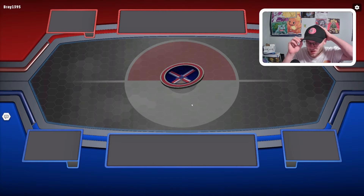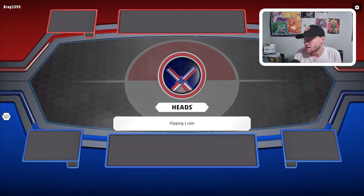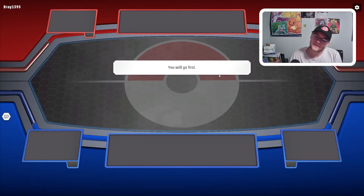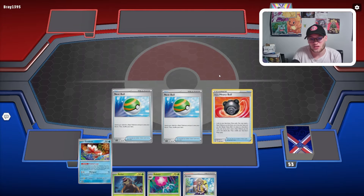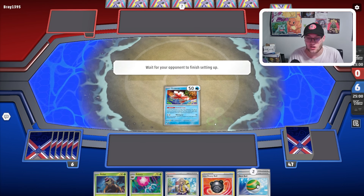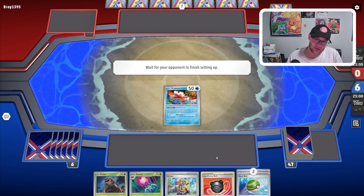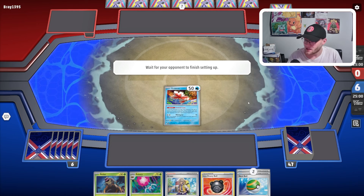Alrighty, here we go. Call the starting flip, we're going to go Heads. Heads seems to work pretty well for us here. We're going to choose to go first. Hopefully we find a Buddy Buddy Poffin, hopefully we can set up a little bit. As long as you set up, you're looking relatively really good with this deck. Those two Nest Balls are huge. That Arvin in our hand is also huge. Maybe we prize a basic Pokemon — Hisuian Heavy Ball's clutch for us, means we don't have to Prize Check too.